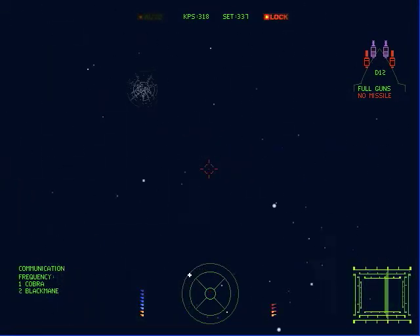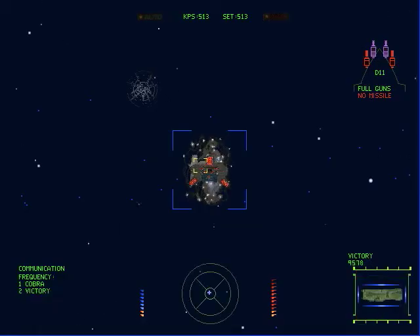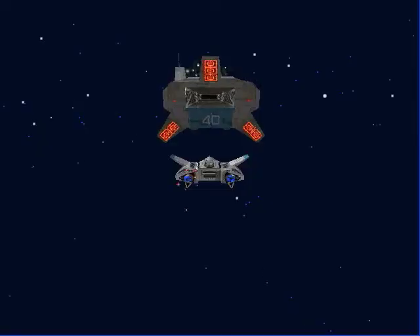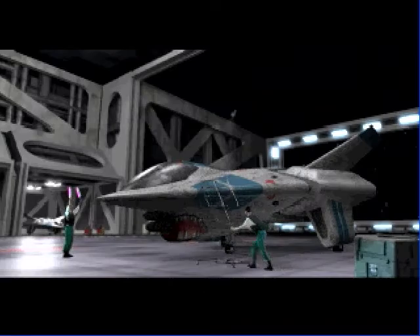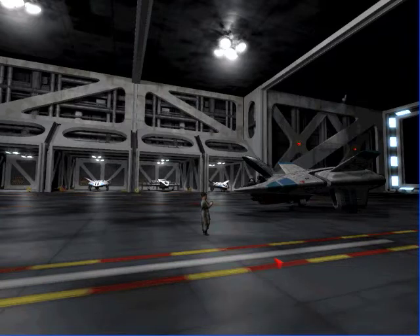There we go, got him. Nice job team, let's go home. If Cobra gets credit for the ace, that's cool — we've already got two. Need clearance, TCS Victory. They're having a party down at the Black Mane base, Colonel. You're clear to land. Excellent. Good job, everybody. Well done. Hey, there's Rachel — let me check my time real quick, and if I have time I'll talk to her. Yeah, we're doing good, we have a lot of time. We can talk to Rachel.